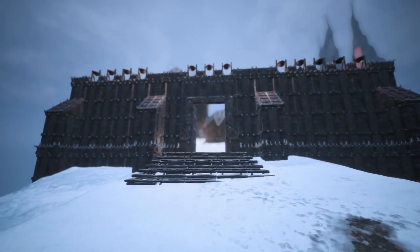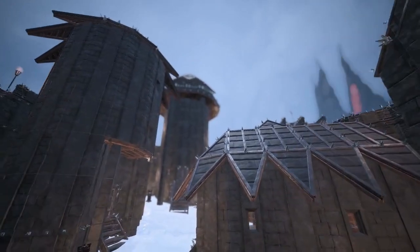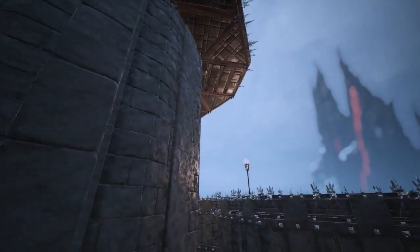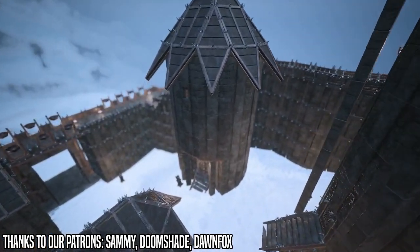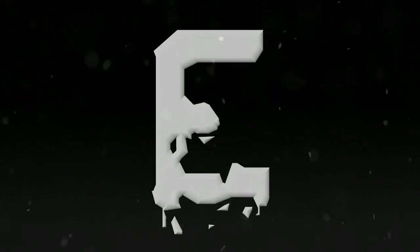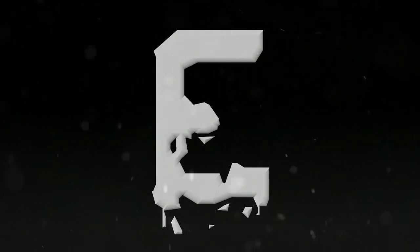And there we have it, a black ice castle on the eastern side of the snowy biome, just south of the volcano. Thanks for watching and again thank you to Jules for this suggestion. If you've enjoyed this video leave a like and let me know in the comments below if you have any suggestions for future builds. I am always open to ideas so feel free to suggest anything you want using mods or otherwise. Don't forget to join the fun on our Discord through the link in the description, and if you'd like to support the future of this channel, the link to my Patreon is also in the description, with various tiers and rewards from special discord roles, sneak peeks at new videos, your name at the end of videos and more. Thanks to our patrons Sammy, Doomshade and Dawnfox. Please feel free to check out the rest of the content on this channel. There are plenty more Conan Exiles videos coming every Wednesday and Sunday, so if you like what you see be sure to subscribe and hit the notification bell. Again thanks for watching and I'll see you soon.